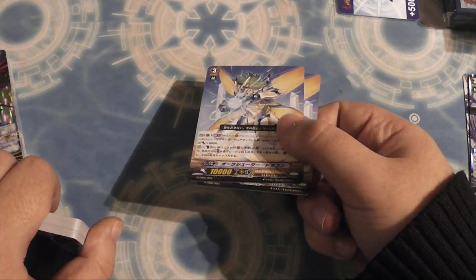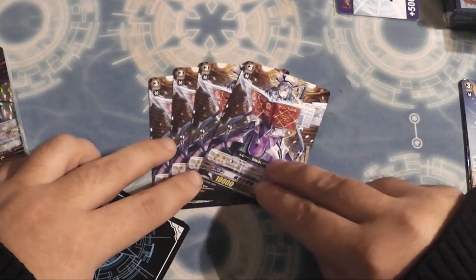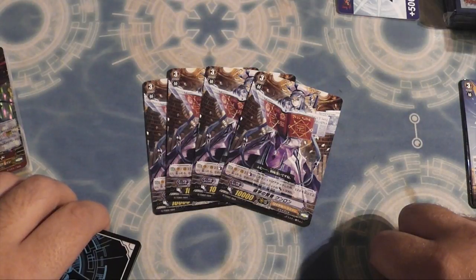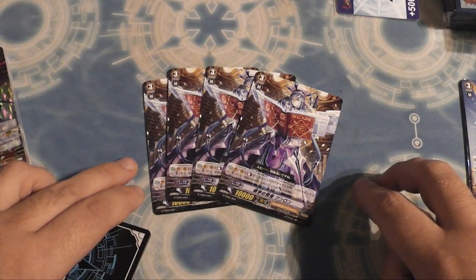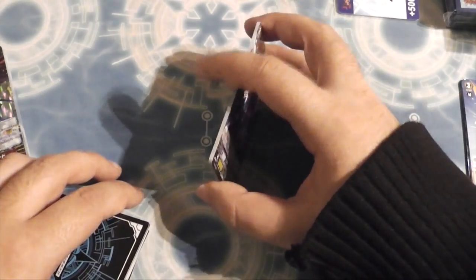Then you get four of the filler grade three — Great Scholar Sage Kunran. Counter blast one plus 3k when it attacks, yeah it looks cool but as soon as you've built your deck that is not going to be in there — it goes the way of a lot of starter filler cards.